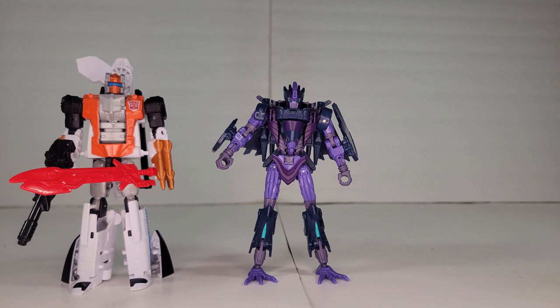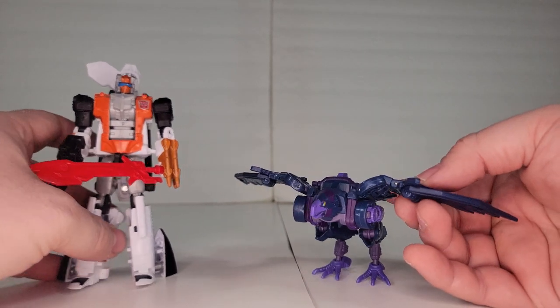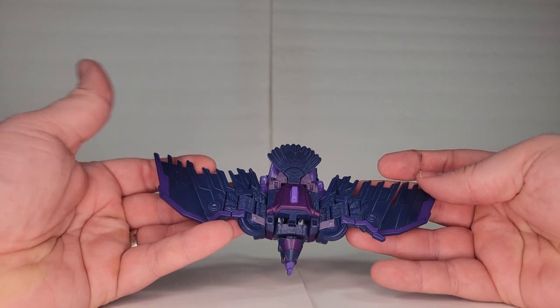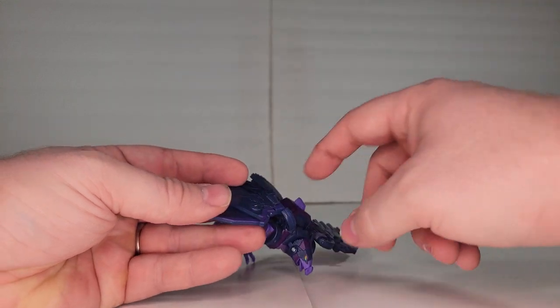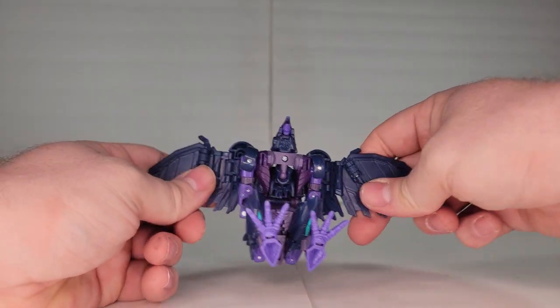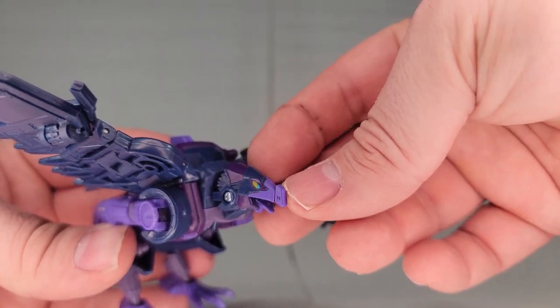Let's check out the bird mode. Here we have Filch in bird mode and they did a pretty good job of retooling this from the Air Razor to make it look like the Robots in Disguise character, with the extra robotic elements. There's a little station up here and the wings can pivot on the peg.